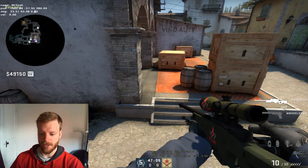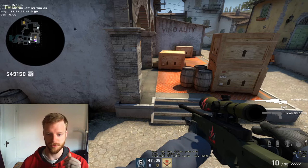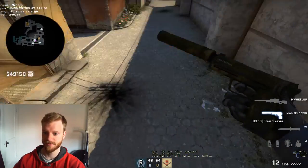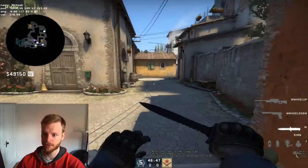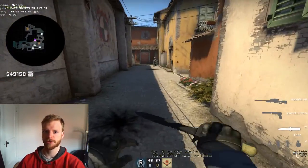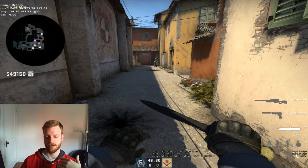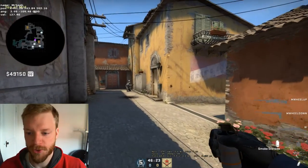Hey guys, I want to talk about holding a site on Inferno because in the last demo I watched we had a really hard time holding this particular site. The main setup I'm going to tell you about for holding it is crossfire. The previous video showed how to push mid or push B to gain control, but now I'll show what to do if you've pushed earlier and it didn't work and you want to try the passive route.